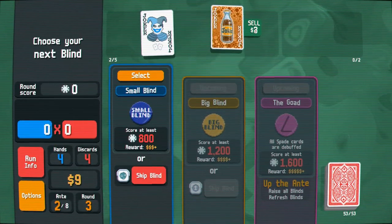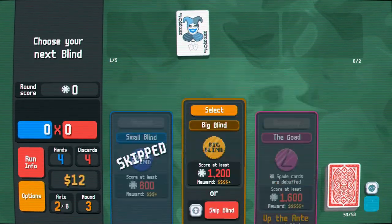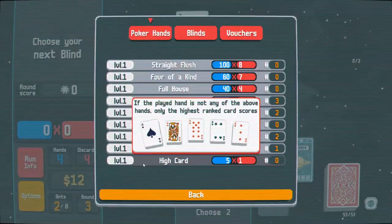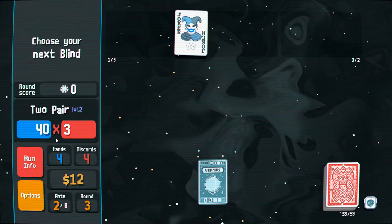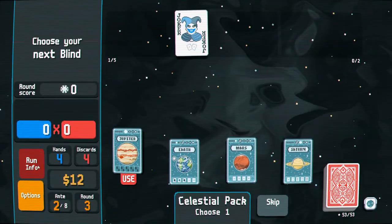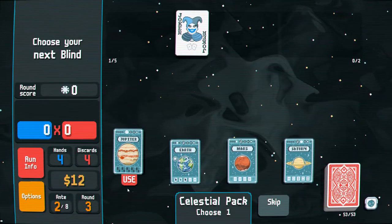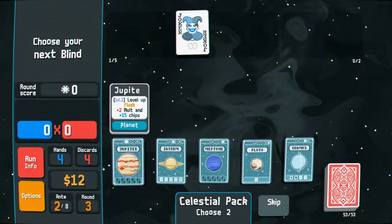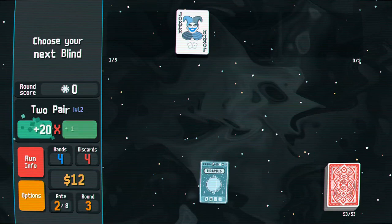This is going to be kind of cool — I'm going to sell this and gain a double tag, which basically gives me a copy of my next selected tag. I'm going to skip this blind, and what it's going to give me is two planet cards. What planet cards do is they level up the value of your poker hands. I'm going to level up my two pair first — it's now level two, and I gain 40 times three. And then I'm going to level up my flush. I've gotten one pair, two straights, three flushes throughout the game. Since it's a double tag, I get the benefit of skipping that blind twice, so I'll take a pair and take the flush level up again.